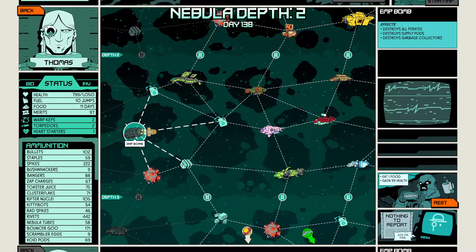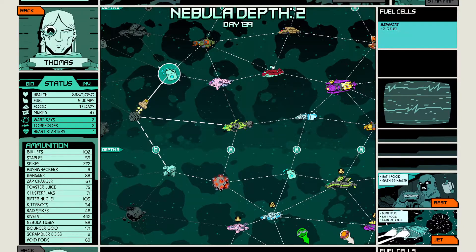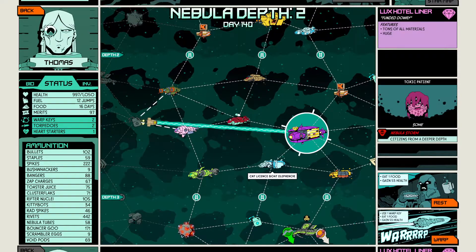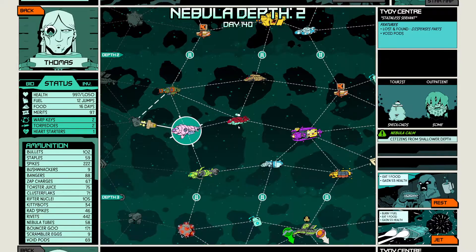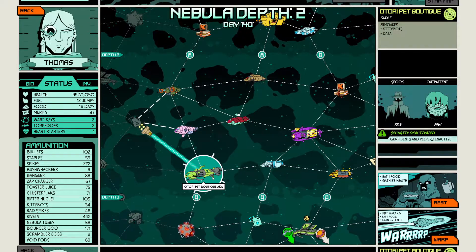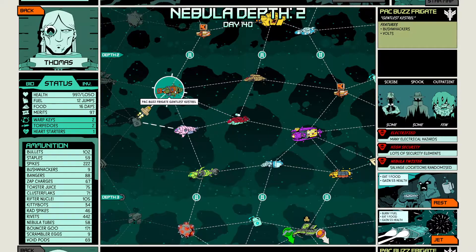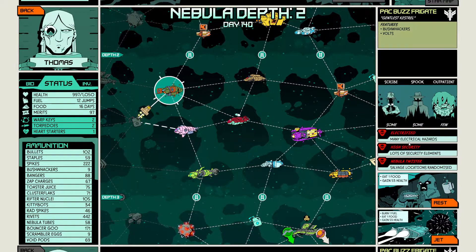What we'll do now is go to these two, get some fuel and food. I'm not interested in the Exxon Organ, the Tidy Center, or the Autory Pet Boutique. And this Pack Buzz Frigate is a bit too annoying — high security and electrified, it's going to be a pain to move around.